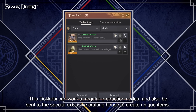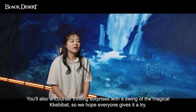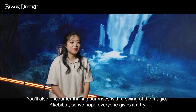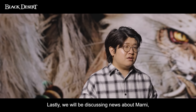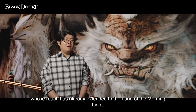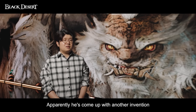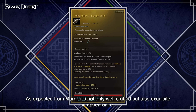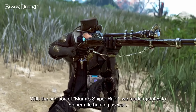With this new region we get three new worker types — the Dokkabi, Human, and Turtle workers. Dokkabi are similar to the Goblin type but can work on special nodes in this new region. Turtles are like Giants, and Humans are well, just humans. I'll have a complete node breakdown and worker breakdown as we get closer to the release of the new region. The Marnie Sniper Rifle will also be released. Sniper hunting in this new region is one of the main sources of income for life skillers and one of the best ways to obtain the materials necessary for the life skill crystal. I'll have a complete guide for sniper hunting in Land of Morning Light as we get closer to release.